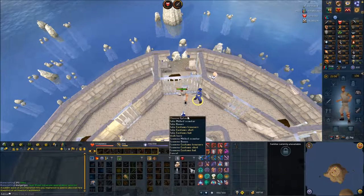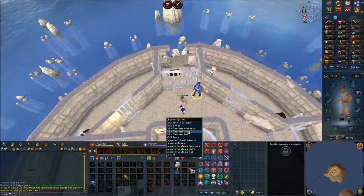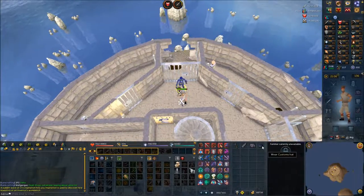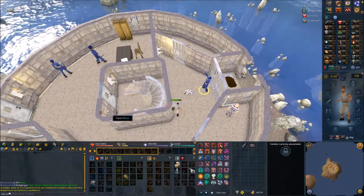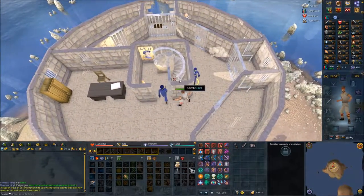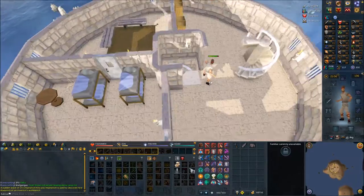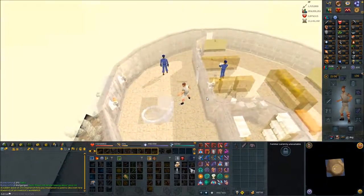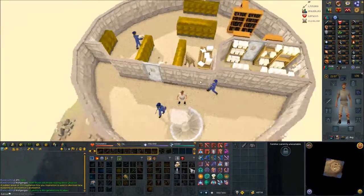He dropped the trousers, the shirt, and the hat. Equip those three things. Head to this door right here and climb upstairs. Climb up the stairs to your east, then make your way into the door right here.